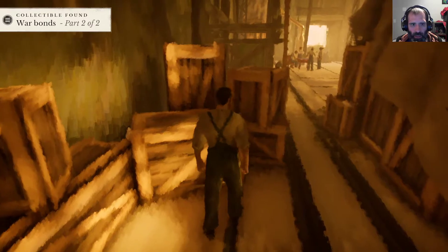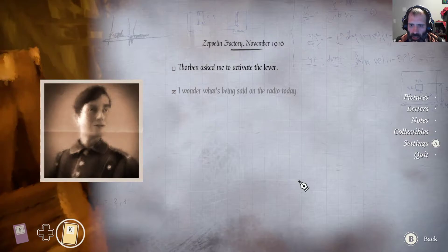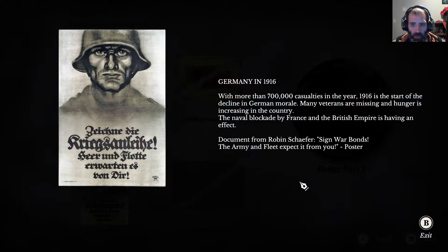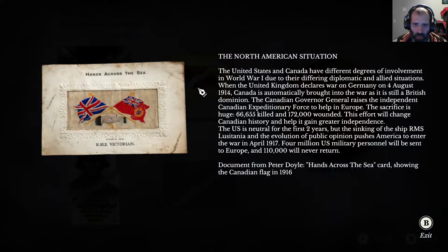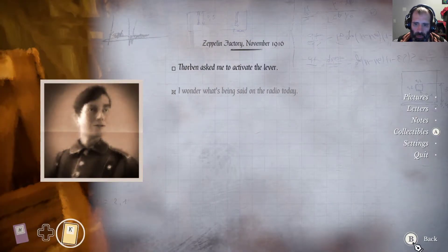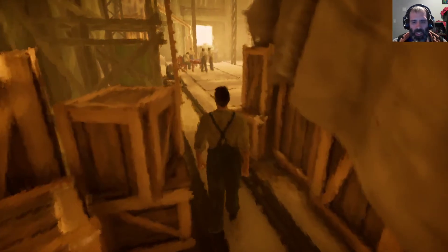War bonds, part two. What do those look like? Collectibles. Actual bits! That's cool — they have scans from historical documents. Oh, can you switch characters? So maybe you'll have an option to play both stories simultaneously — that's fascinating.